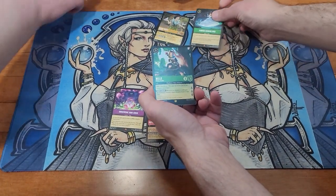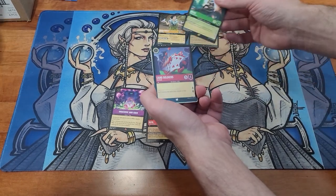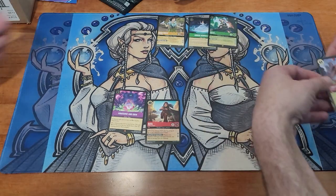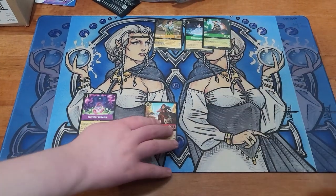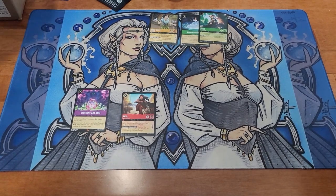Bippity-boppity-boo. Oh, he's back in the back. And a Legendary Bell. Those were two good packs. Foil Card Soldiers. We'll just leave those up there and put the commons back in the pack. Go for it, son.